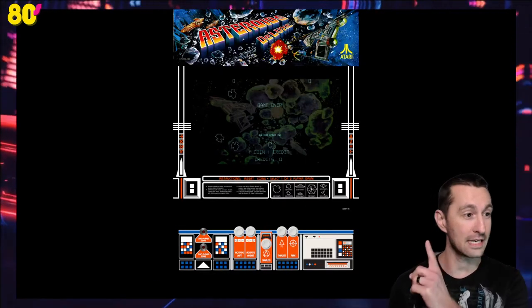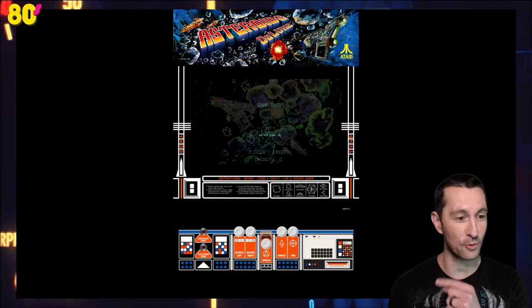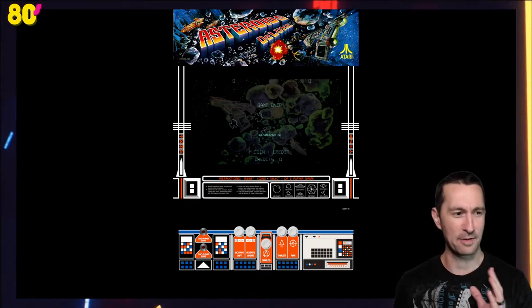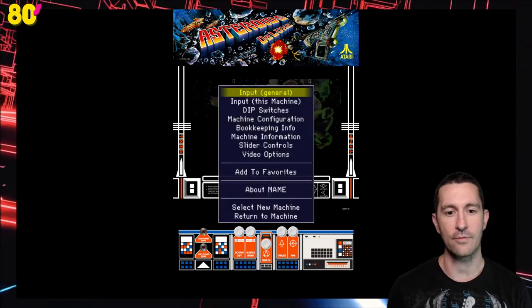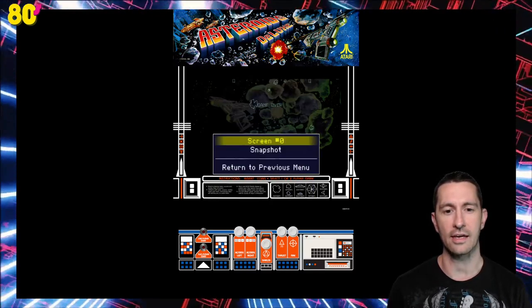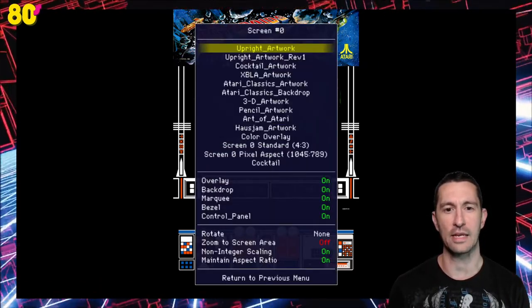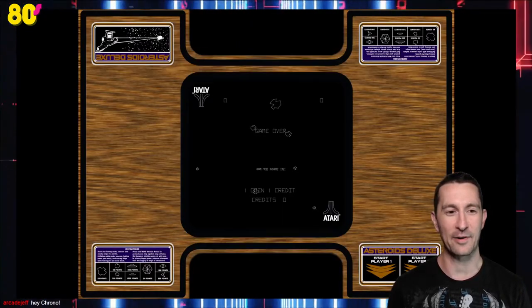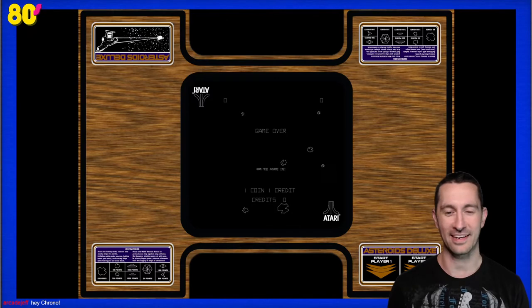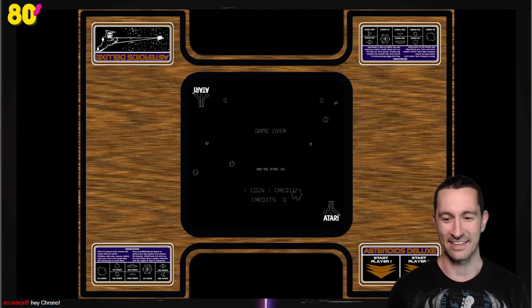We've got all the artwork — marquee at the top, side and control panel at the bottom. Let's zoom in just a little bit. We have so many different views since it's so popular. We have the cocktail — wood grain cocktail for Asteroids Deluxe.